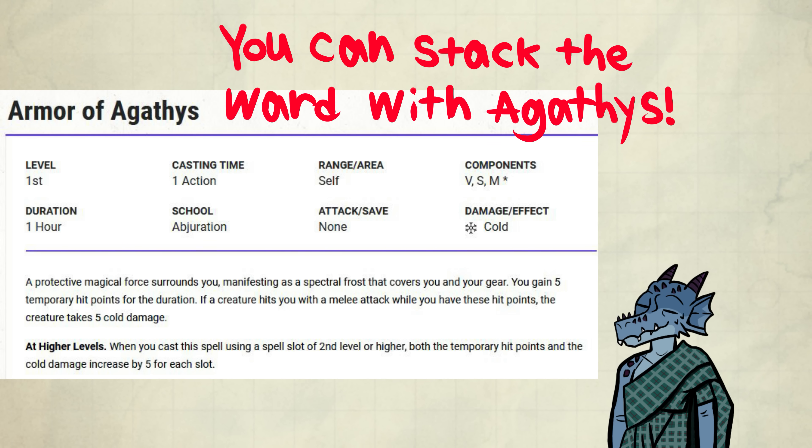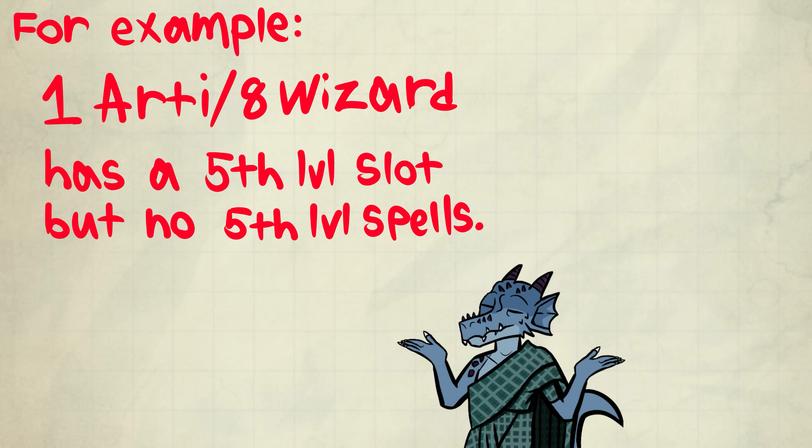There are certain situations where you might need the nova that this spell offers and have the time to pre-cast it — like in a dungeon. It's a worthwhile strategy, especially if you're multiclassing at a split level where you don't have a spell for your highest slot. For example, if you have 1 level in Artificer and 8 levels in Wizard, you have a 5th-level slot without any spells of that level — there, you might want to cast Agathys when you need the nova.